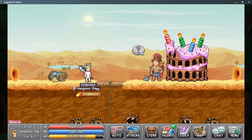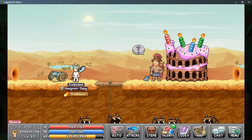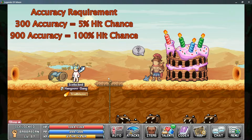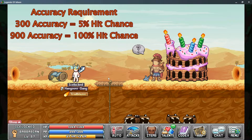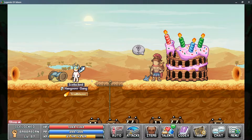So there are a limited number of chances to fight this boss. You can bypass this requirement by going into the World 2 Coliseum where he spawns in wave 15. The other requirement is accuracy — he requires at least 300 accuracy for a 5% hit chance, or 900 accuracy for a 100% hit chance.